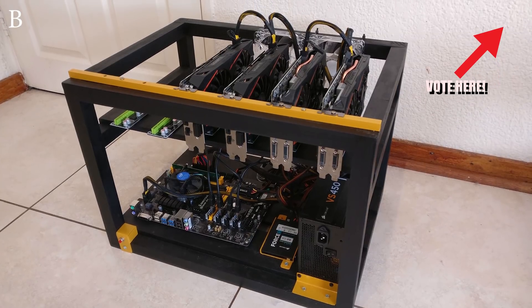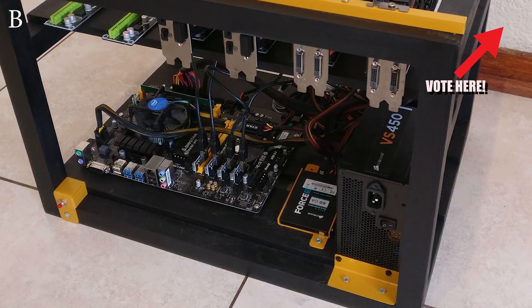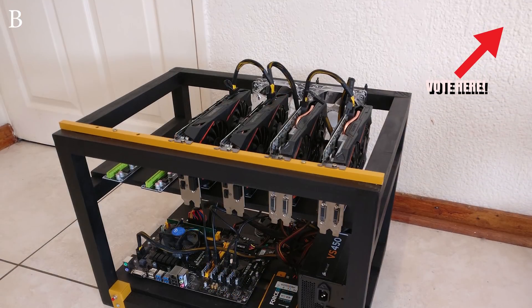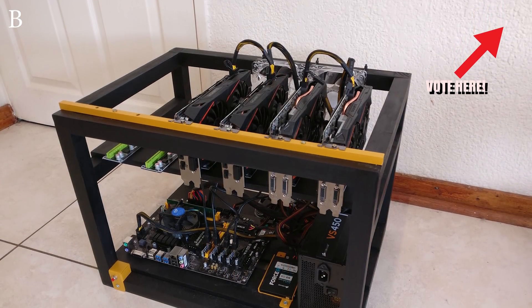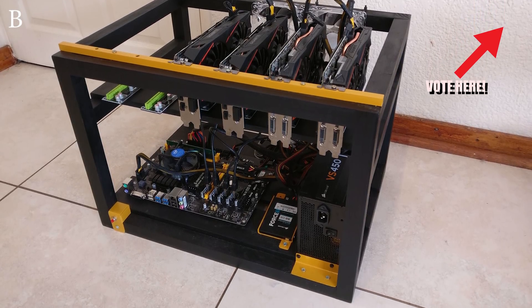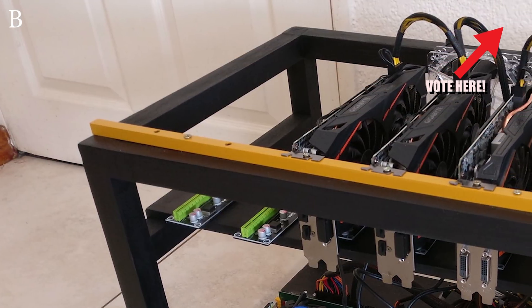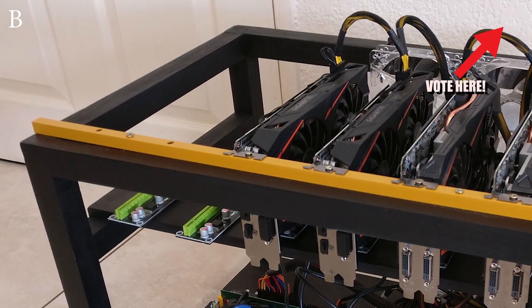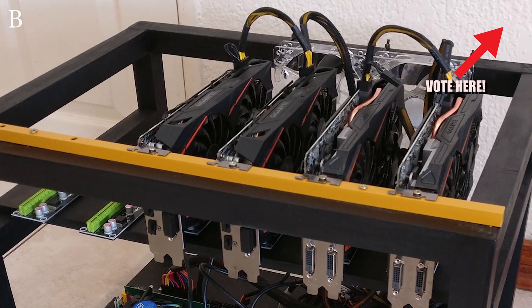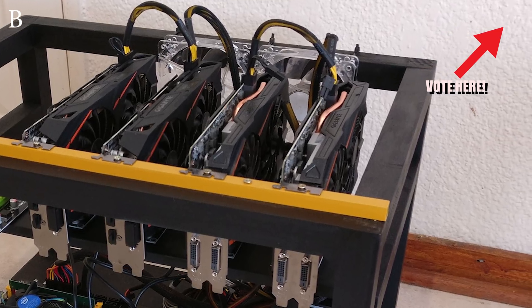Moving on to the winner from episode two, we have Sidcat and the owner is Alex. To refresh your memory, he's running the Biostar TB250 BTC Pro with two Corsair VS450 power supplies, 4GB of Kingston memory, a Corsair Force LS 60GB hard drive, and the G4400 as well. He has two GTX 1060 WinForce edition 3GB cards, two RX 570 Gaming 4GB cards, and a couple of 120mm DeepCool fans. His total hash rate is 93 megahash a second.